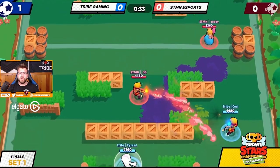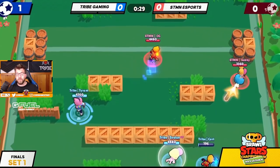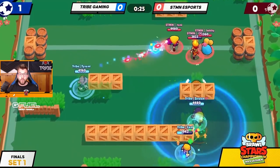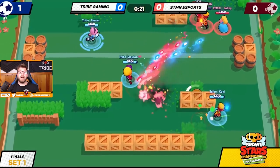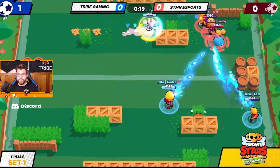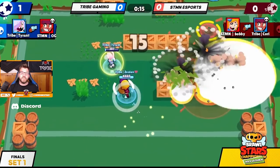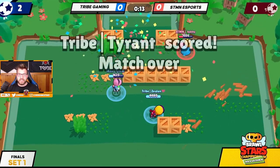Hopping into this next clip. You guys know the rivalry between us and STMN — 2021 was absolutely insane. This is a highlight play from Tyrant. He's going to be able to walk up the side with a Colette super and go to value town here. Literally watch this — he gets a three-man super, or two-man, doesn't matter. He's going to get a kill onto OG as well, going to get that goal, and we're going to win this first game of the monthly final versus STMN.